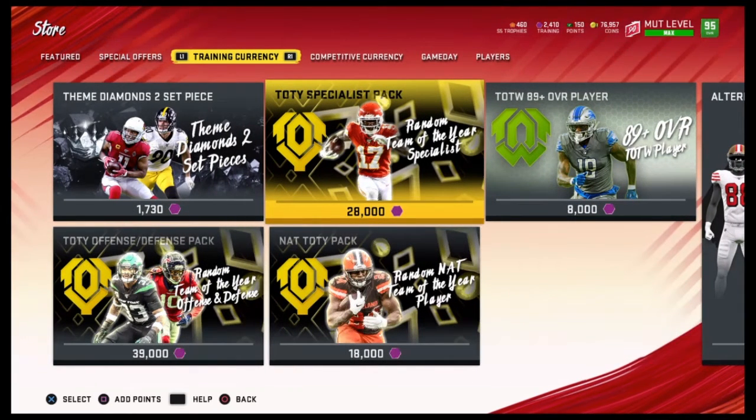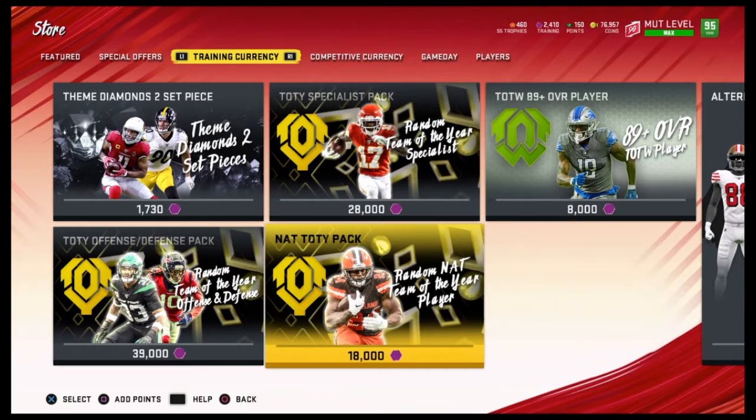This one is actually probably the first most recommended one for me, honestly, because it's the cheapest. The Team of the Year Specials pack. You only get one player though — you don't get to pick a player. They just give you a player. Whatever you get is what you get. So there's that. Do not get this, because we want to make coins.